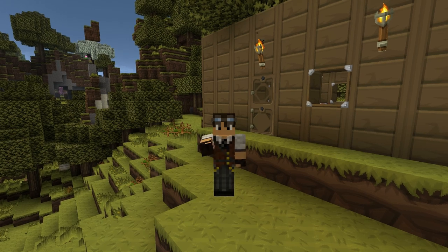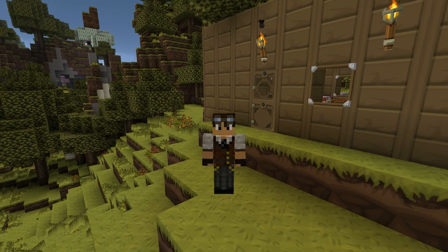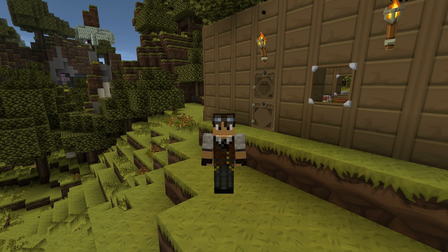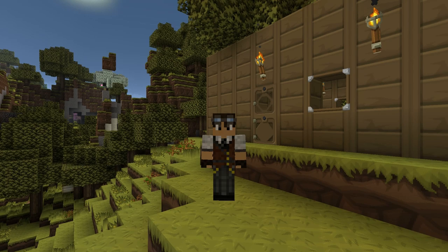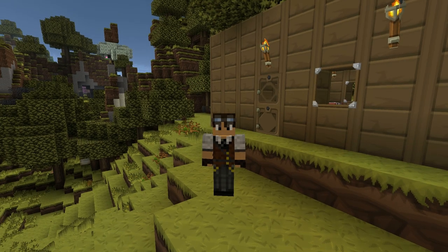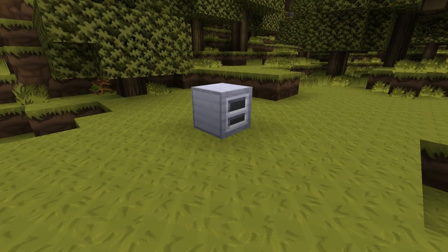Hello again guys, it's me UnstableVoltage and welcome back to another episode of How to Feed the Beast in Horizons. In today's video we're going to be looking at our first machine blocks from the Rotary Craft mod. Ethanol is a fuel source which we'll be using to power some of the more complicated engines later on.